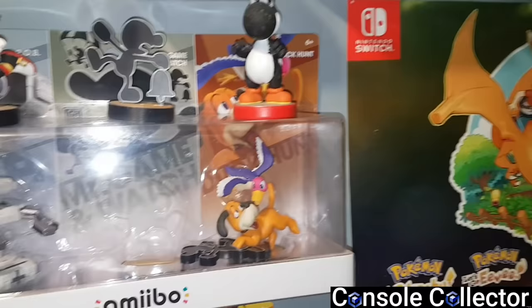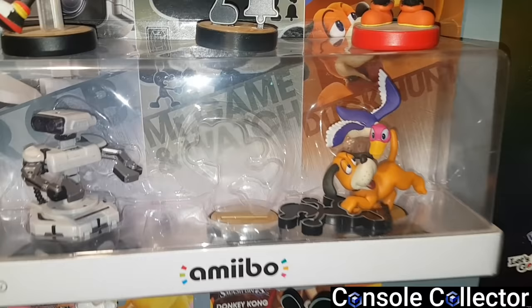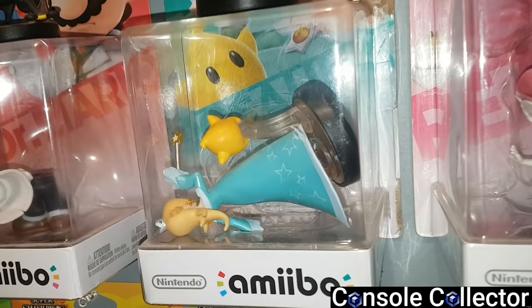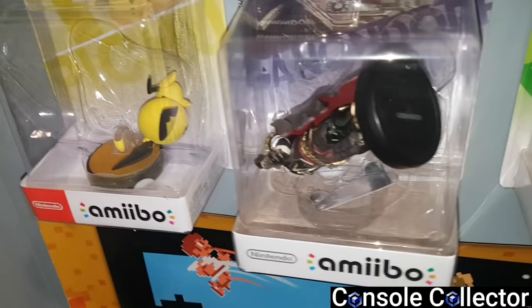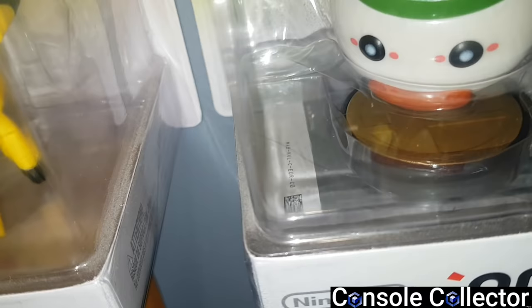Then we have my misfit amiibos — all still sealed in their boxes but with a variety of issues. For instance, Game & Watch fell off his stand inside the box. Donkey Kong is just loose in his box, as is Peach and Rosalina. Dr. Mario is actually broken in half and still sealed. Here's everybody's favorite — Decapitoad, where Toad's head has come right off. Then Pikachu broken off its stand, Fox broken off its stand, and my most recent misfit, Pichu broken off its stand. Then loose Ganondorf, loose Yoshi — that's actually my very first misfit amiibo — a loose Pikachu, and then this Bowser Jr. that actually has a little hair inside the box. Sealed. Somebody's nasty hair inside.